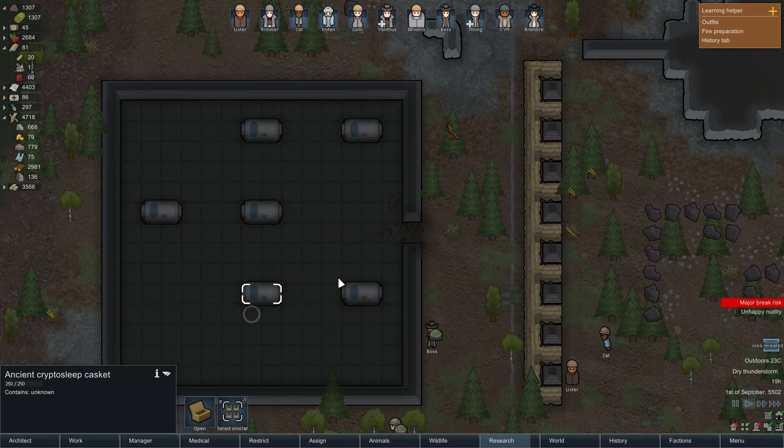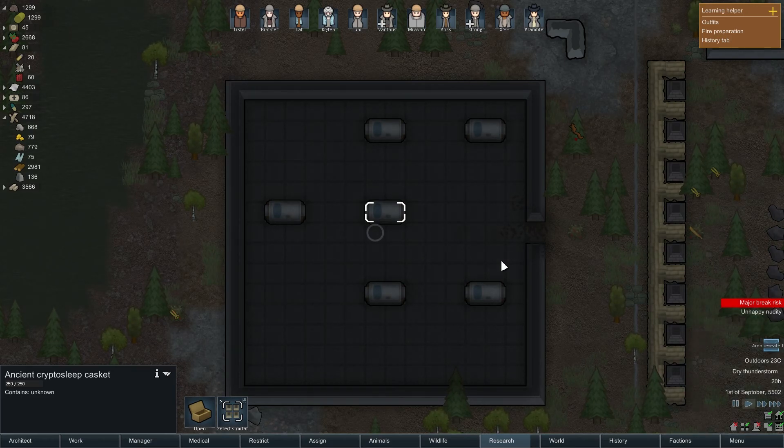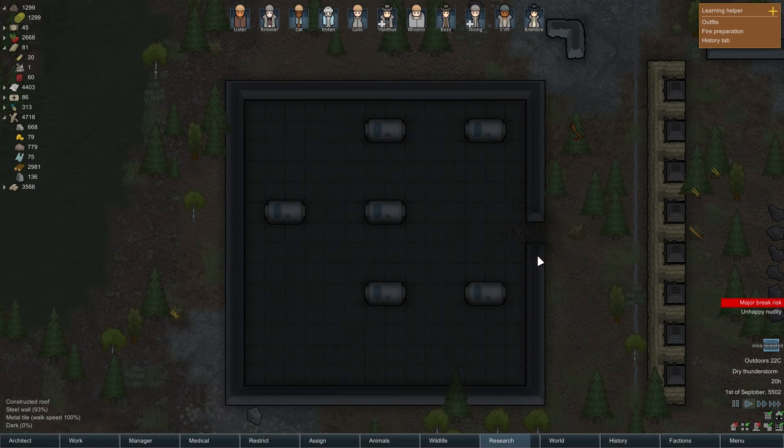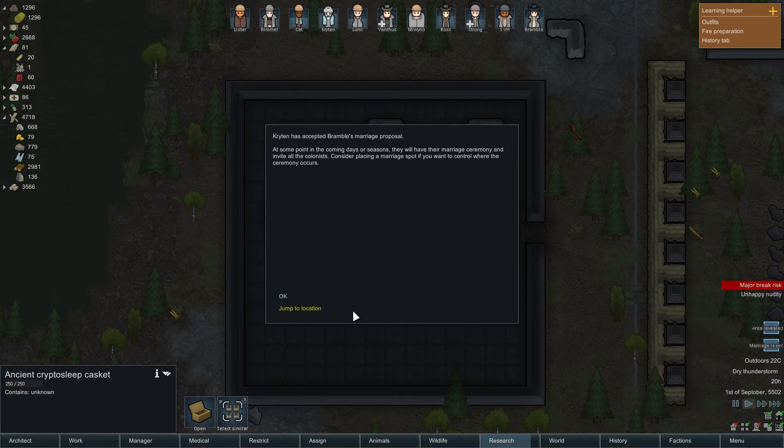The cryptosleep caskets in my experience have either been housing mechanoids, refugees, or pirates. Since there's a 2 out of 3 chance that it's going to be something bad, I'm thinking maybe we should set up some sort of kill box situation with these things. If we open one of them up, I think they all open at the same time. So if it turns out to be mechanoids or a group of pirates... Crichton has accepted Bramble's marriage proposal! What the fuck?